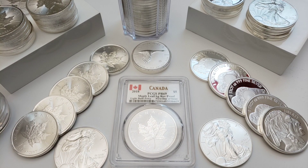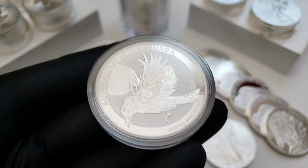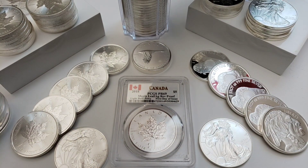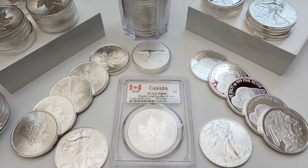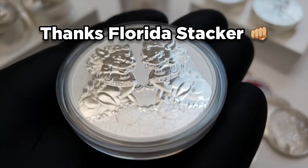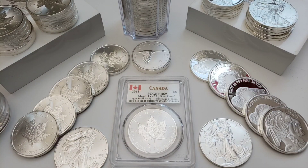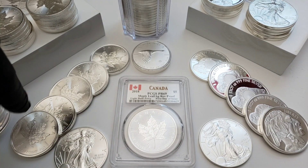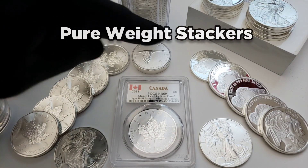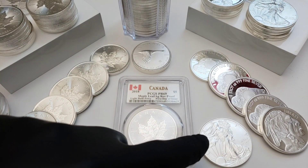I enjoy collecting. That's really how I got into stacking — through collecting, like the kookaburras. I've got a long way to go on the kookaburra series. That leads me into the next type of stacker: the guys who are just after the weight. Your maples right here, your generics, your buffaloes, and your silver eagles.